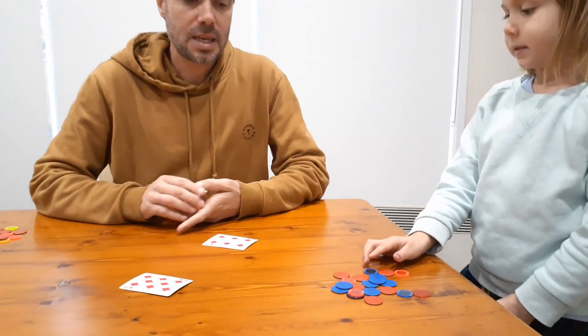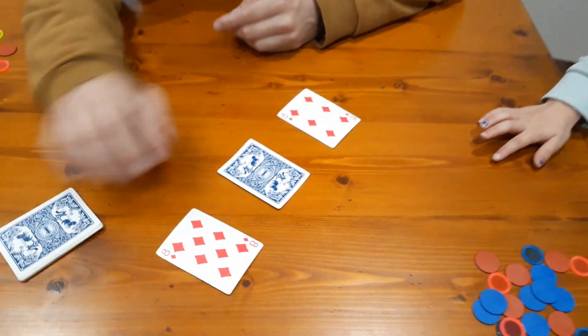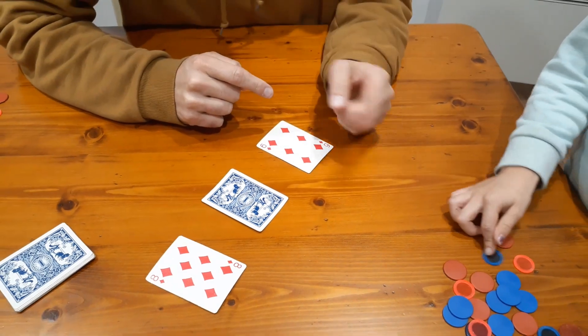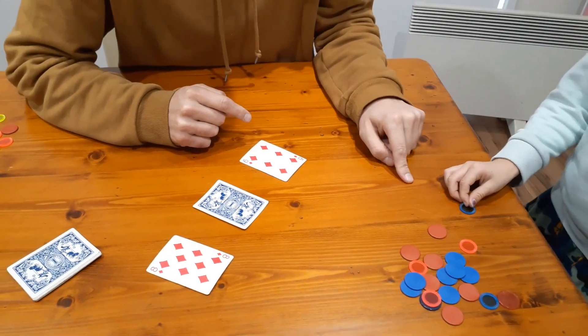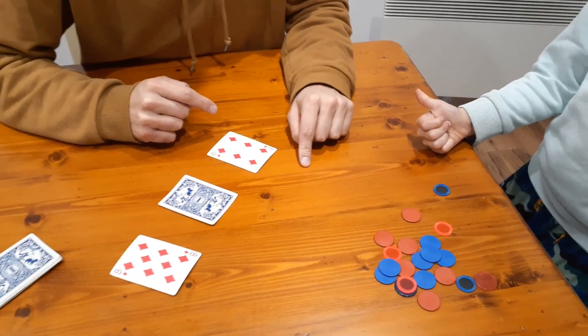One person is going to deal the cards and the other person is going to be making the decision — we swap after every turn. It's called In Between because I'm going to deal out two cards, and then Nash has to decide whether a third card is going to be in between those two cards or not.